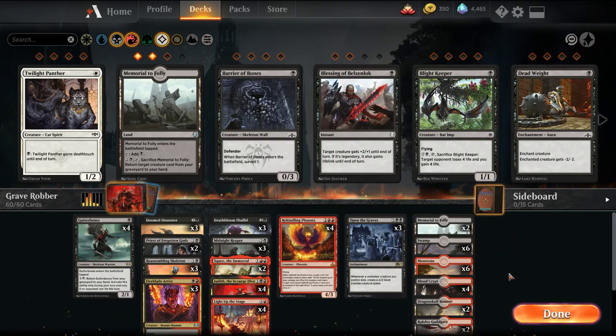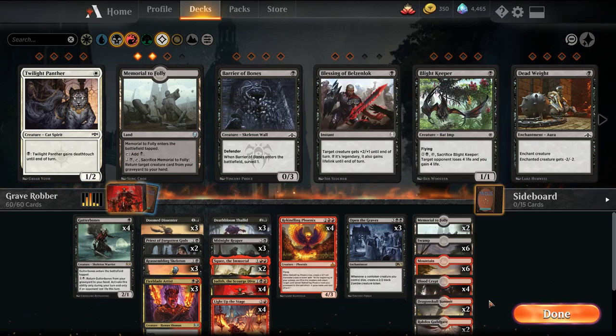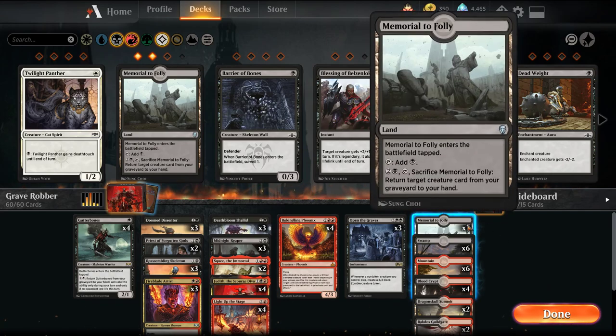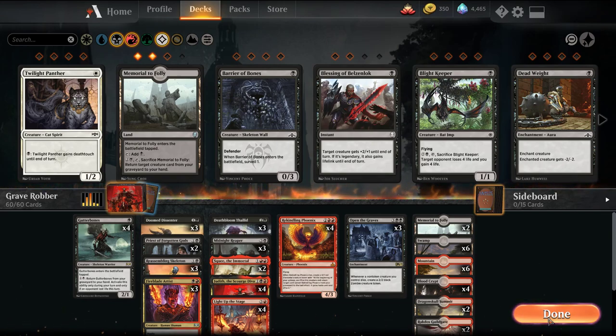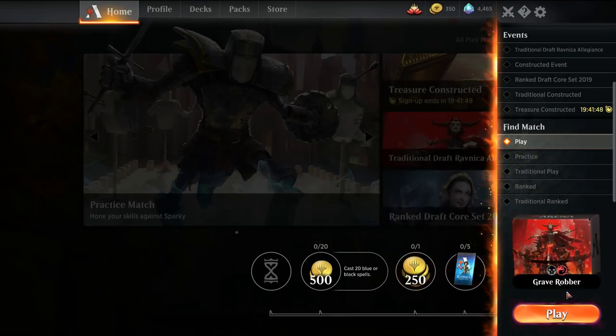The mana base is pretty standard — 8 dual lands. I don't have 2 of the Dragon Skull duals and don't really want to craft them right now, so we're just playing Guild Gates. And 2 Memorial of Follies that we can use to bring back some creatures from our graveyard if needed. We'll test it out in unranked, see how it goes, and if it's pretty good we'll play it in some ranked matches. Everything reset so we're back down to Gold Tier 4.